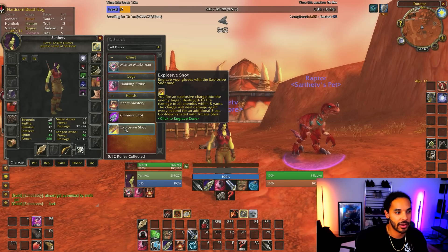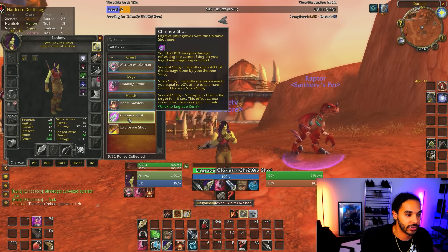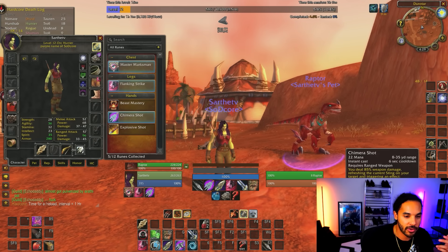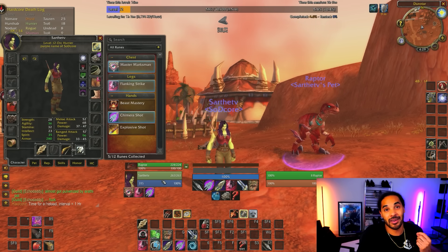Explosive Shot is also getting a tiny buff — 25% more of your attack power added. This will scale really well for hunters, which is nice for leveling up to level 40, though I anticipate more tuning for the next phases. The mana cost of Chimera Shot, Explosive Shot, Carve, Kill Command, and Flanking Strike was all reduced by 50%. Right now Chimera Shot costs 22 mana, which is quite significant and adds up fast.